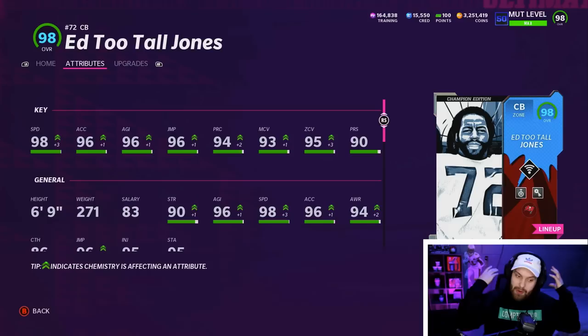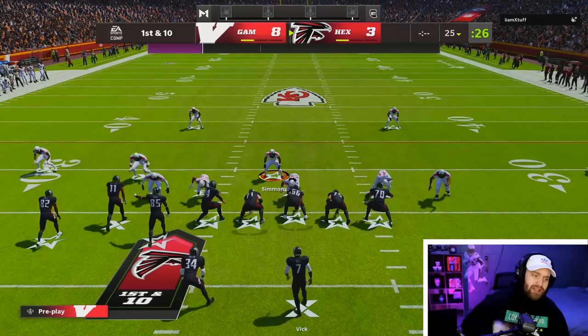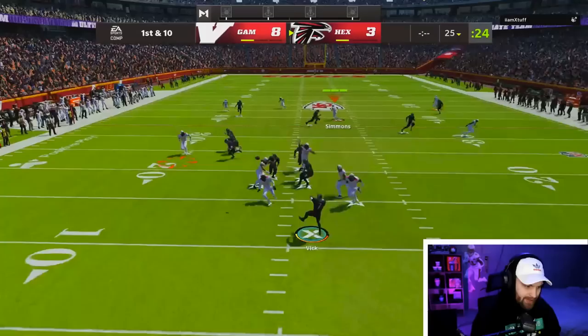Today we have both of the cards. I want to try out that brand new house rules mode that just came out and let's go with these two. This house rules is a one-drive format — basically if I get a stop, I win; if he scores, he wins. It's an offensive Madden, so I'm not really expecting too much.